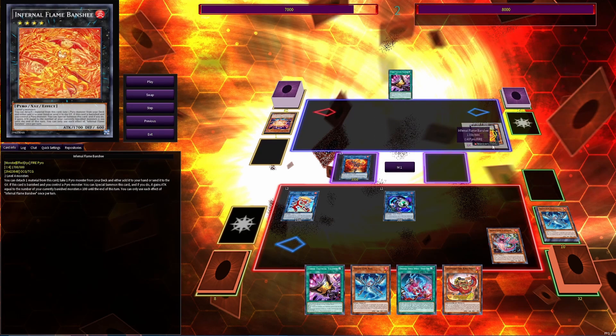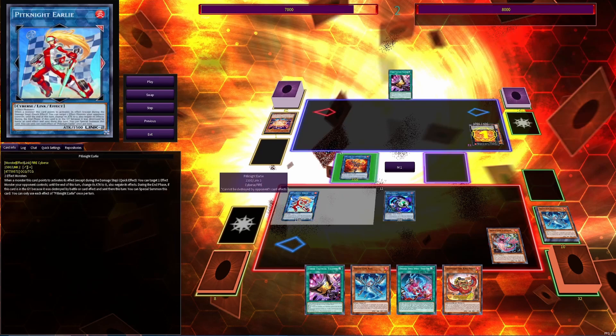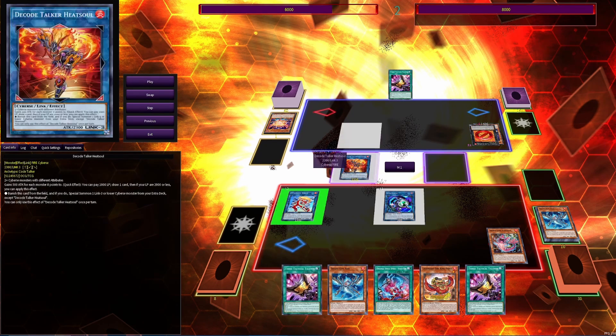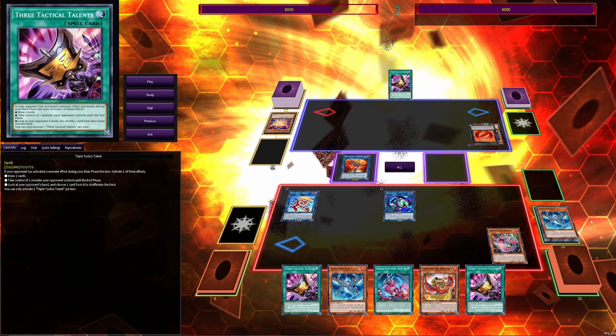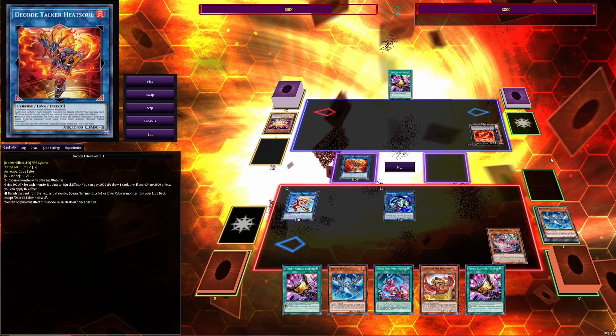They're gonna activate Infernal Flame Banshee, then we activate Heat Soul in order to trigger our Early. They don't have any response, so we use Early to negate Flame Banshee and put it to zero, then draw our card off Heat Soul. We still have Promethean Princess in the grave, we have five cards in hand plus the four we started with that we didn't use, and we have Early on board. Heat Soul is 3300 attack — how are they gonna get over that? Considering we run like 12 hand traps, there's almost no chance we don't have five or six interruptions in hand.